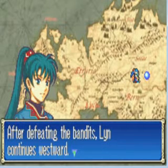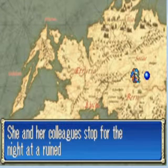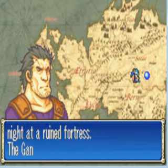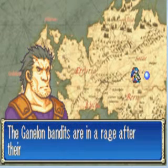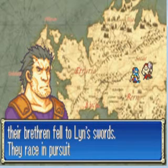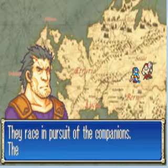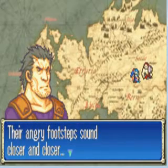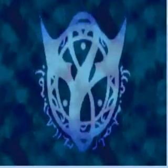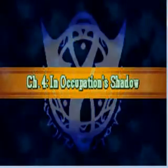After defeating the bandits, Lin continues westward. She and her colleagues stop for the night at a ruined fortress. The Ganelon bandits are in a rage after their brethren fell to Lin's sword. They race in pursuit of the companions, their angry footsteps sounding closer and closer. Chapter 4: In Occupation's Shadow.